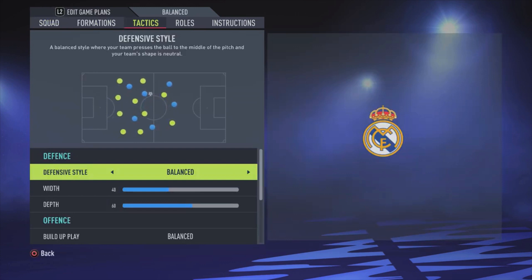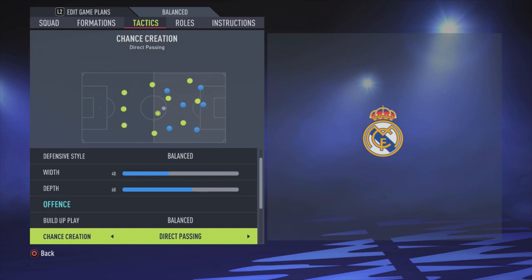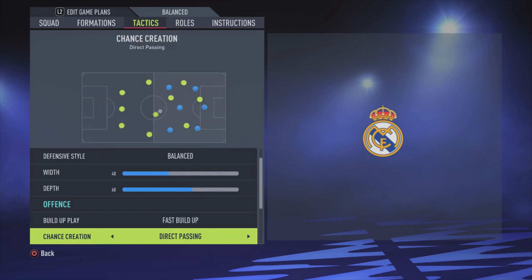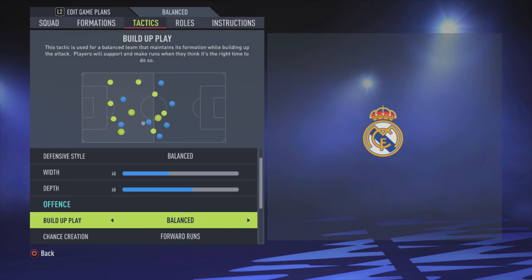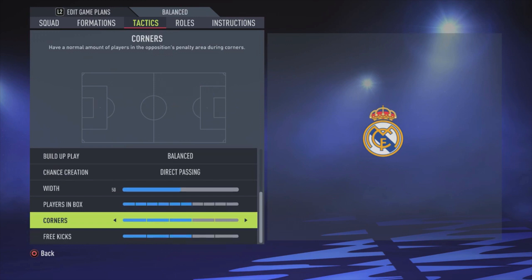Now for the tactics: defensive style is balanced with a width of 40 and depth of 60. Build-up play is balanced, chance creation is direct passing — that's because you only have one really fast attacker. In my other FIFA 22 videos I usually use fast build-up with forward runs, which works great with players like Mane, Salah, or Mbappe. But with Real Madrid you only have Vinicius Jr., so we change it to direct passing and balanced. Offensive width is 50, players in the box six bars, corners and free kicks three bars — though those don't matter much for tactics.